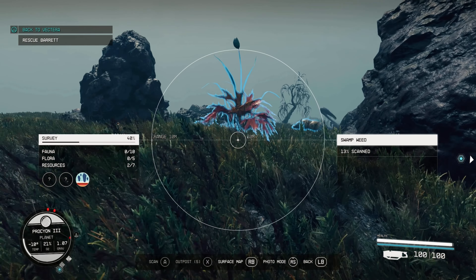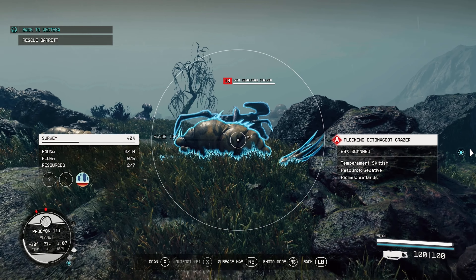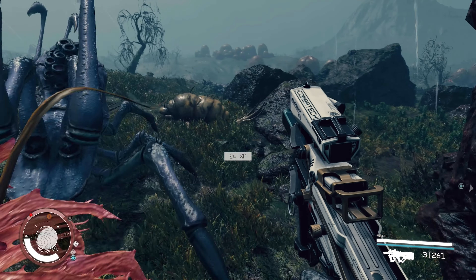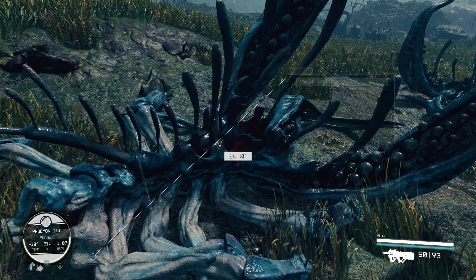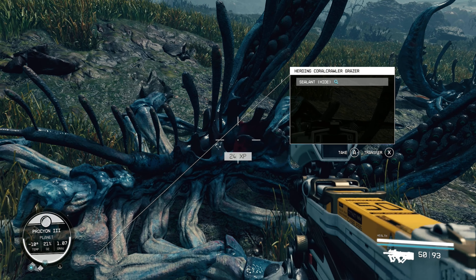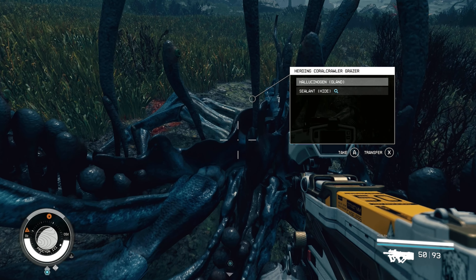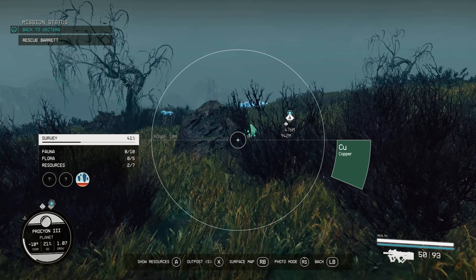Let's go ahead and land on this planet. We bring out our scanner and you'll see a little icon indicating exactly what you're looking for. I'm going to take out these animals. Once we've cleared them, the pinned resource icon shows us what we need — we pick it up. If you have a lot of inventory space you can pull out your scanner and grab some extra materials you're also looking for while you scavenge.